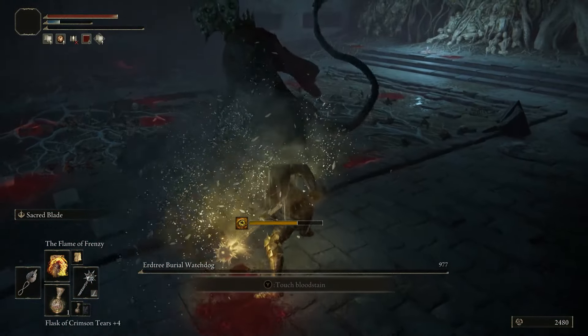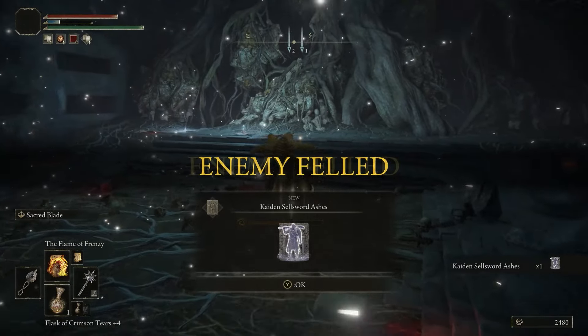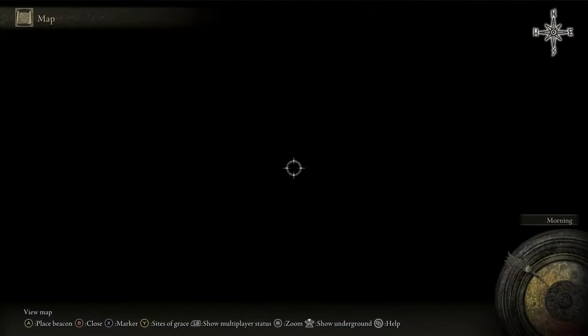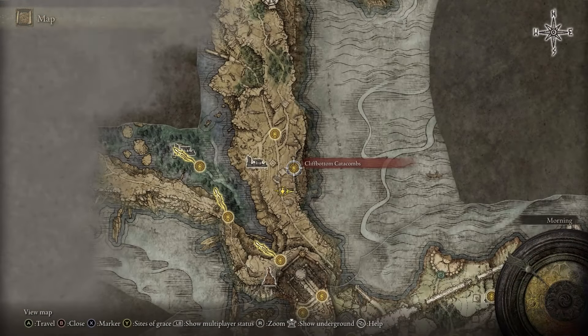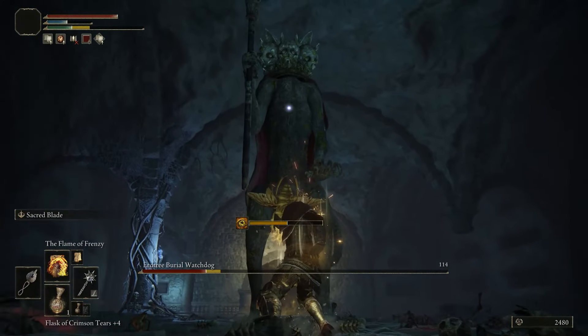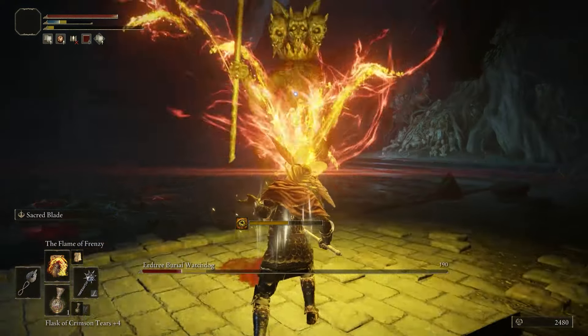When you eventually beat him, you will be rewarded with the Sellsword Ashes and the dungeon will be complete. You get two ashes, and there are a couple of little flowers for upgrades and things like that. But outside of that, there's not much here. Anyways, that'll do it for me. If you liked what you saw and got what you needed, like, comment, subscribe. See you guys in the next video. Later, Gators.